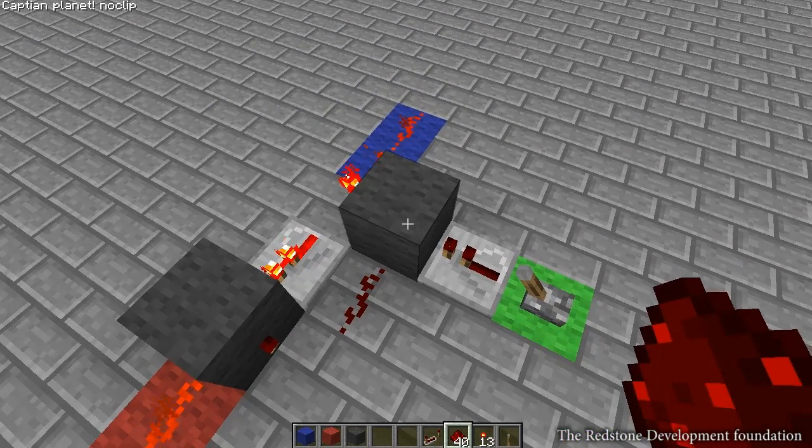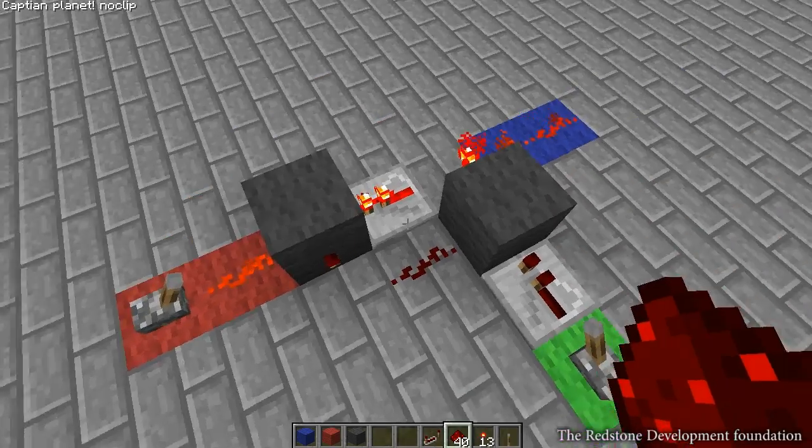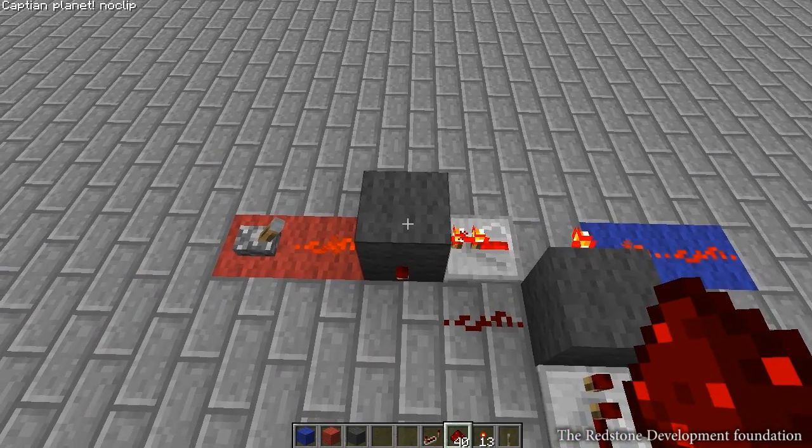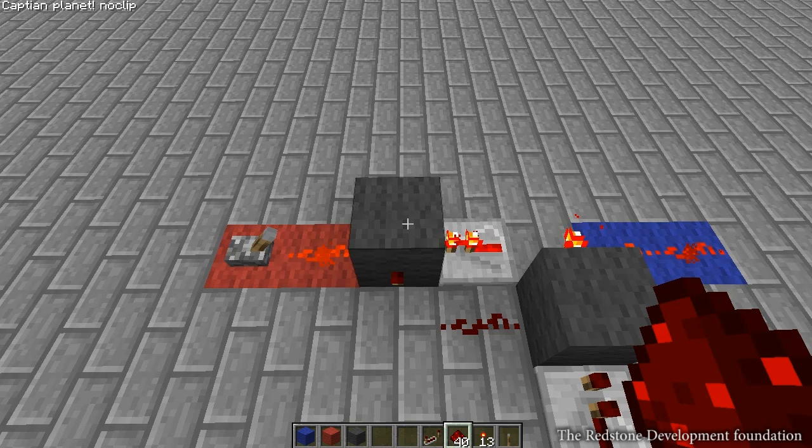Since it is now off, this torch can turn on because previously it was powered by this torch. Now, since this torch is on, it will now power this torch — the previous torch — and thus locking it into this kind of state.